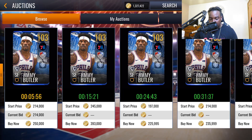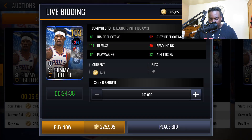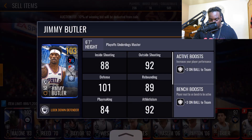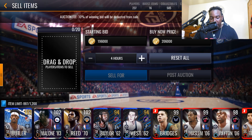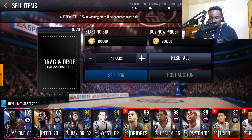For Jimmy Butler — we just have the one. Since he's not really going for a lot we're going to post him at the absolute minimum for 103 overalls. The minimum bid is 196k. No 103 overall card can be posted for lower than that.